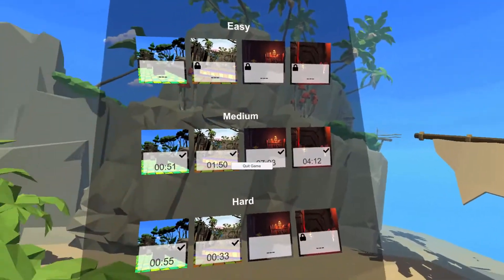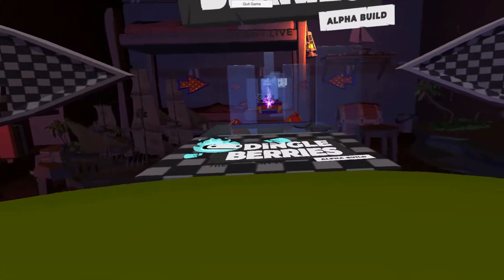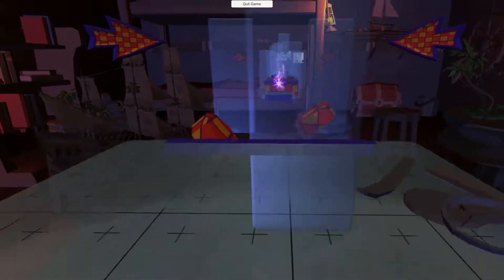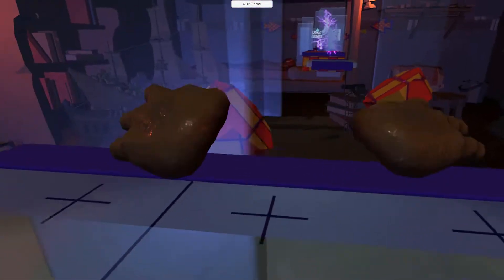In essence, Dingleberries is a parkour game. The locomotion is basically: you have your feet on the ground, you propel yourself forward, and there are different platforming challenges that you need to complete.